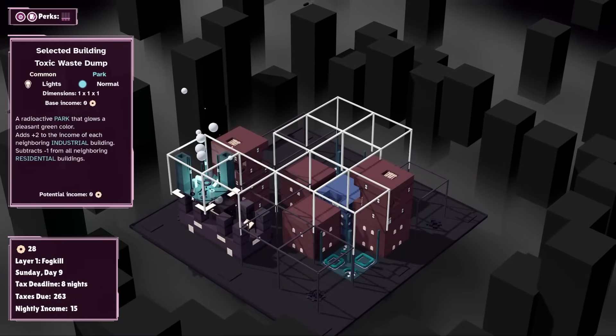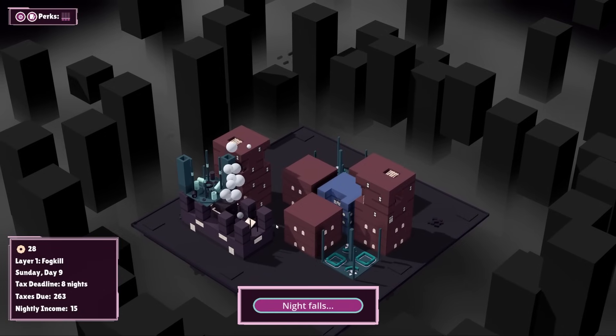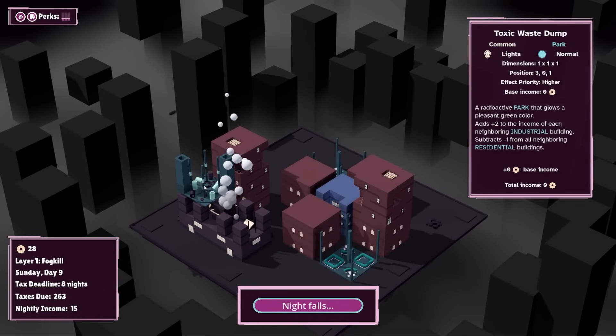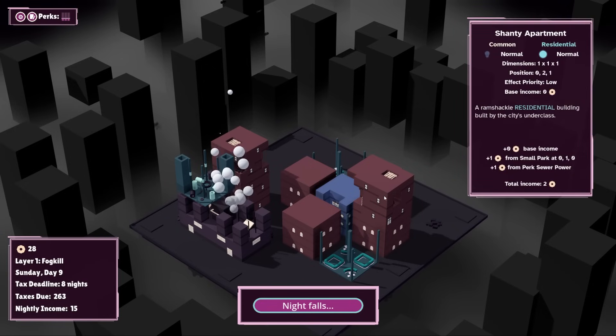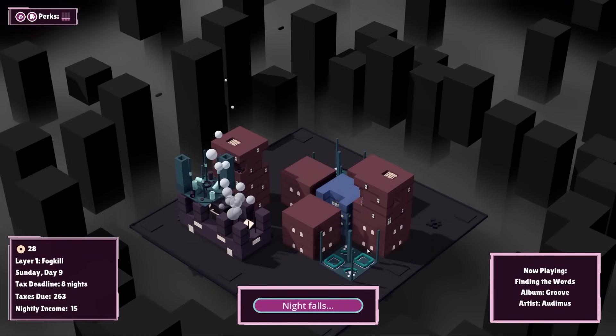A few interesting things have happened. Let's build this over here — we've got a toxic waste dump now. This is probably going to have negative income, but that's fine. The shanty apartments are just sort of placed everywhere — it looks like they've been placed in a little stack over here and also on top of this one. However, we are going to actually have a little bit of income. This park is going to project upwards — it's a neighbor, which is quite nice.